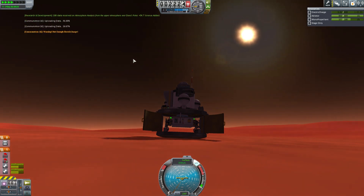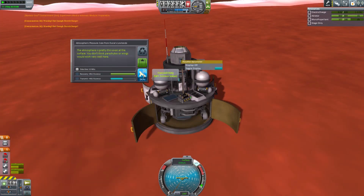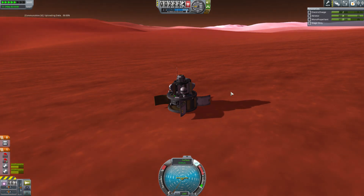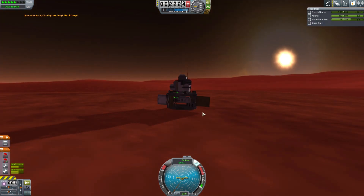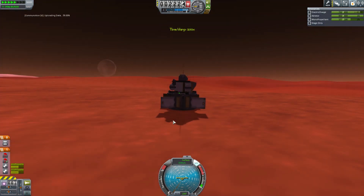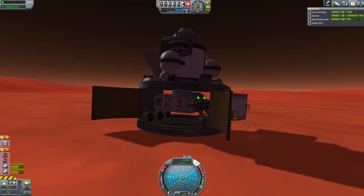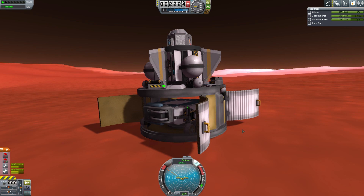At this point we have a lot of science to return from Duna, and it takes a very, very long time because those dinky little solar panels don't really generate a huge amount of power. Transmitting science back tends to be a constant battle of the charge being depleted through the transmitters and being replenished very slowly by the solar panels. As long as you have time, that's all good. Eventually we have transmitted all the science and it's finally time to deploy the rover.